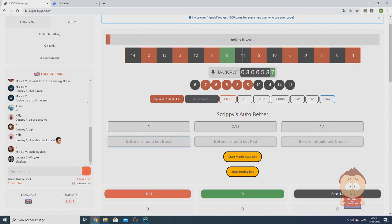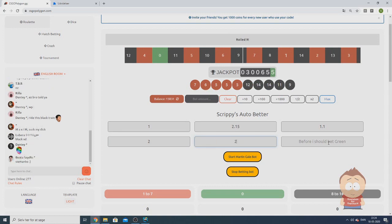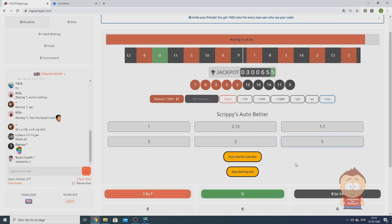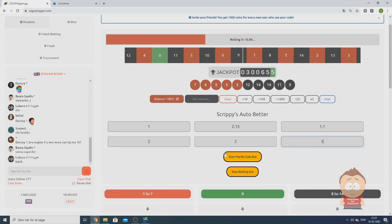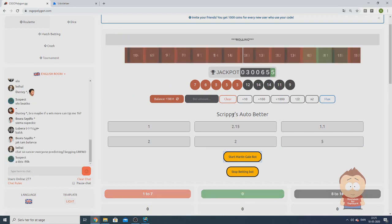Then we need to say how long we need to wait before we bet on black — I want to say 2 turns just to show you. Here we say how many turns to wait before betting on red, and here how many turns before betting on green. The number of turns we wait is represented by how many times since we last saw that color come up, and it's only counted since the bot was started.